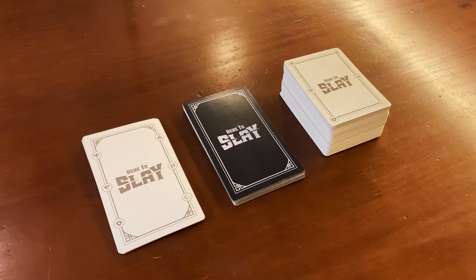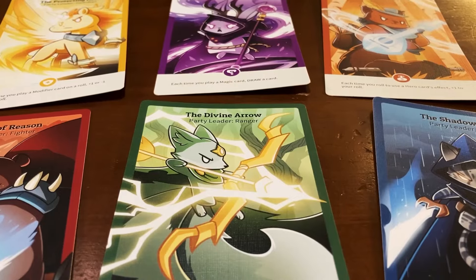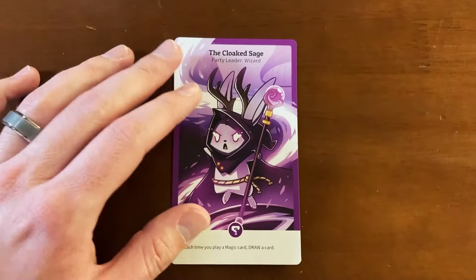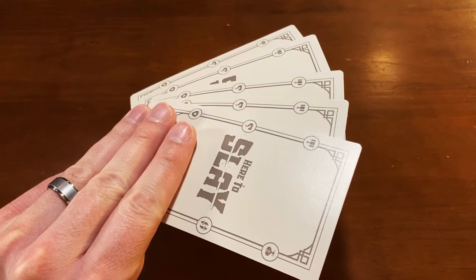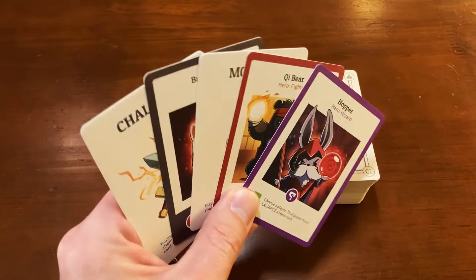To start, you're going to separate the different types of cards into their own piles. Next, each player will then choose their own party leader card, laying it face up in front of them. These are the oversized light cards. After this, shuffle the standard sized cards and deal 5 cards to each player.